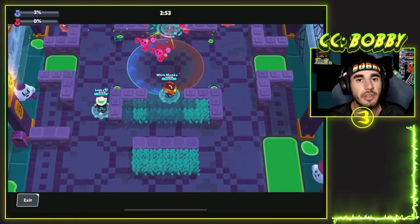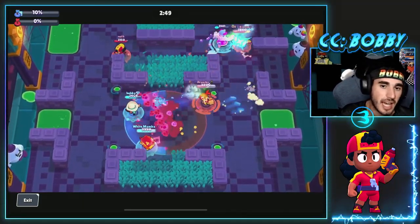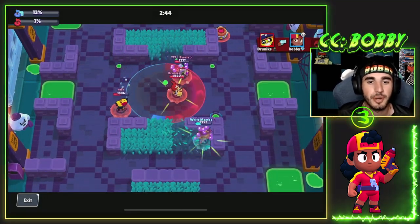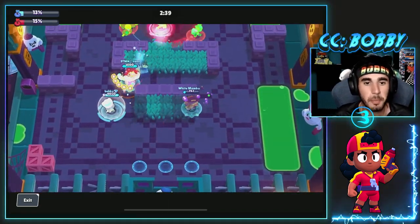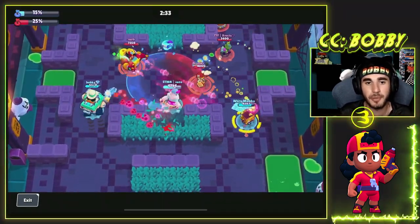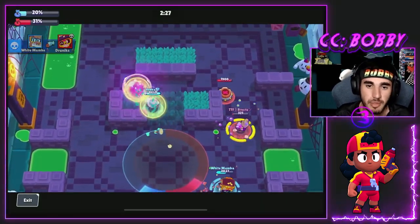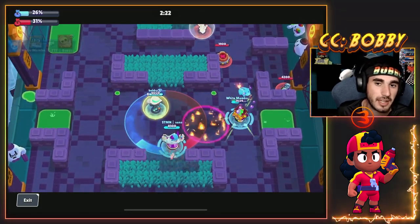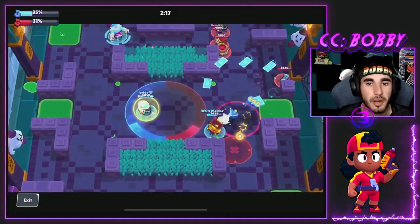The first brawler we're going to go with is Meg — this is in no particular order, so any brawler on this list I would highly recommend unlocking. Meg is just a super easy brawler to push, especially on Dueling Beetles, Ring of Fire, any Hot Zone map really. If you're close to max or can be max, I'd definitely recommend getting the healing gadget and the shield star power, as it gives you so much more HP once you pop out of mech form.